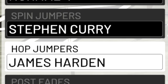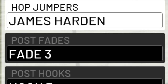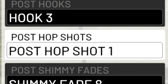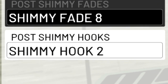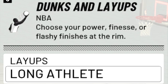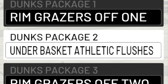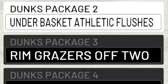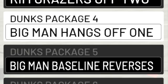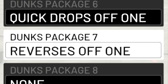For spin jumpers I don't do much but I have Steph Curry's because it's really fast. Hop jumper I have James Harden because he has that one animation that looks like a travel but isn't — it's super good. I use fade 3 and hook 3, as well as post hop shot 1 and post shimmy fade 8. I have post shimmy hook 2 but I never do post shimmy hooks. For my layup package I have long athlete. For dunk packages I have rim grazers off 1, underbasket athletic flushes (probably my favorite — it rarely gets blocked), rim grazers off 2, big men hangs off 1, big man baseline reverses, quick drops off 1, and reverses off 1.